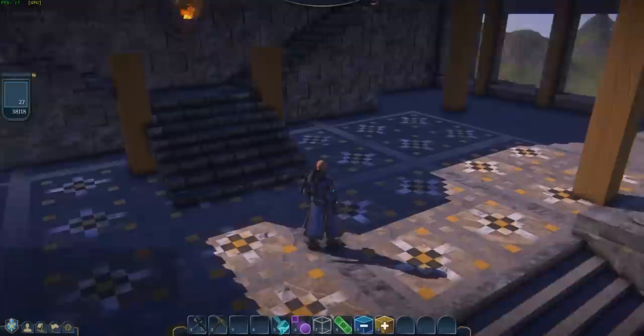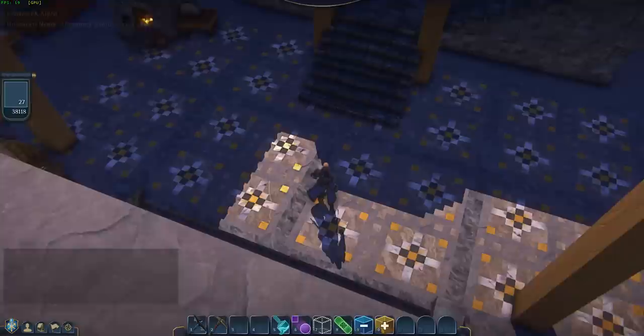Here's my entryway, and even the tile floor — this is using gold, marble, metal, and granite, I believe. And I've created these patterns here.